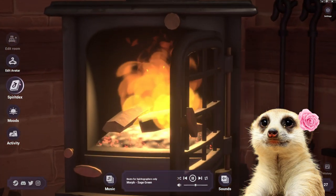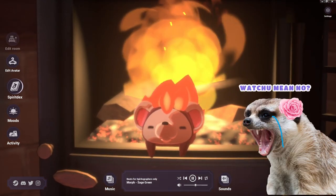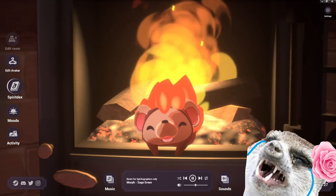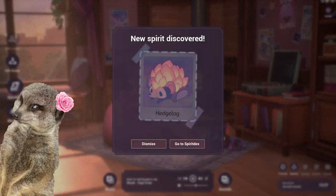While chilling, we also might encounter some cuties along the way, like this little fella. We can unlock them by setting a specific mood and activity, but I won't spoil you too much on how to unlock them, because there are hints in the game too.